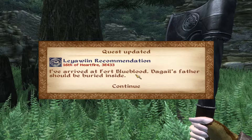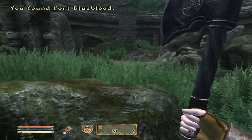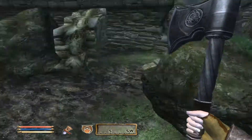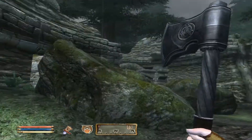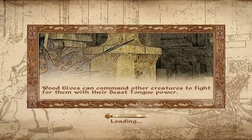I've arrived at Fort Blue Blood. The Gale's father should be buried inside. So as you can see, we're going grave robbing — that's basically what's happening because that's what I need. I need to find the amulet which is going to be with his body. And there doesn't seem to be anyone here, which is very unusual because there's usually someone outside guarding. Anyway, let's go inside.